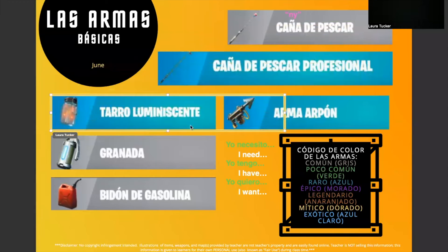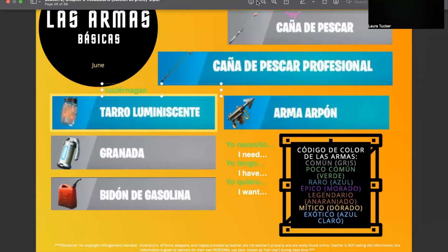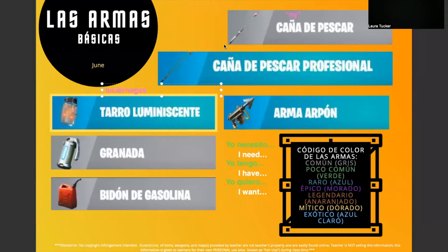Next we have tarro luminescente. Tarro luminescente. Literally that means like a glowing or luminescent jar. And I'm going to be honest, this is what Fortnite calls it, but I usually just say luciernagas. Luciernagas. And that just means fireflies. So you can use either one — I do not mind whichever one floats your boat.